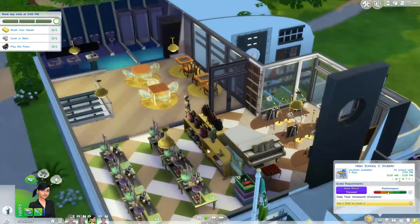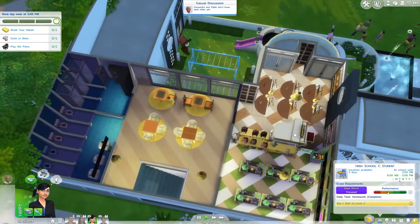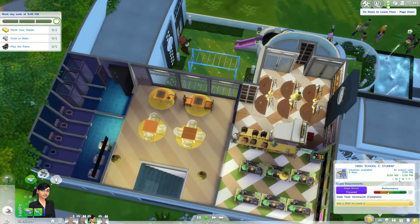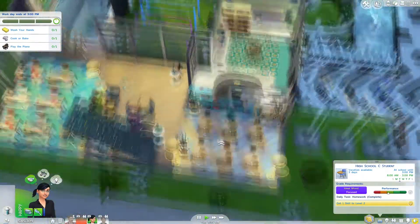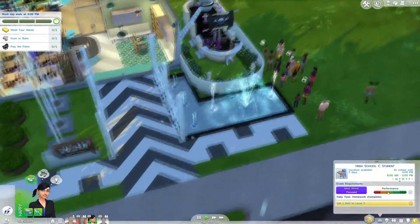Go to School is a mod created by Zerbu — link to their website in the description. The mod is a mini add-on for the Get to Work Expansion Pack, a must-have for this mod, where it allows you to follow your sim children and teens to school.